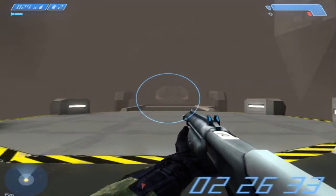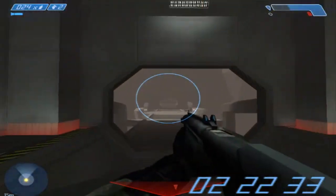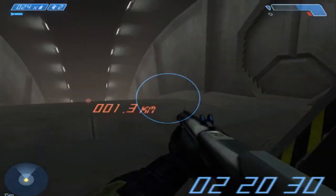Calculating alternate escape route. The ship's inventory shows one Longsword fighter is still docked in Launch Bay 7. If we move now, we can make it!